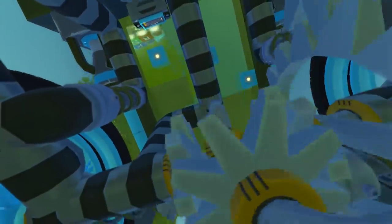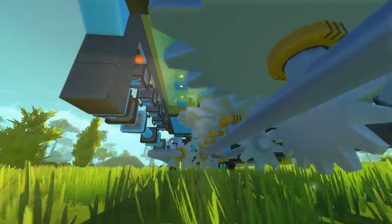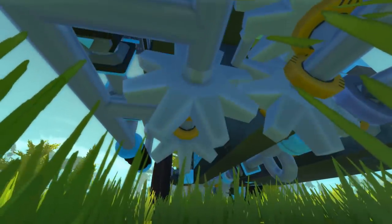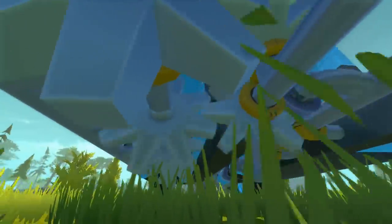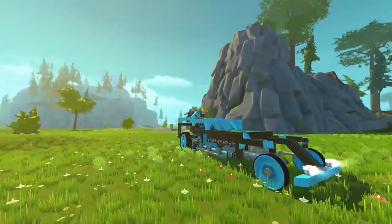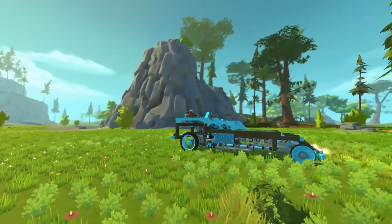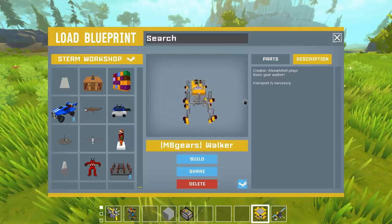I can never get tired of watching differentials do their work. This is where the magic happens when we change gears — pressing three, it's shuffling through the gears. That is the difference of the gears and the way we change between them and how it drives the whole car. This is definitely the craziest looking gear creation we've seen so far — it's got a really awesome paint job and it's almost like a drag racer except it's gear powered.